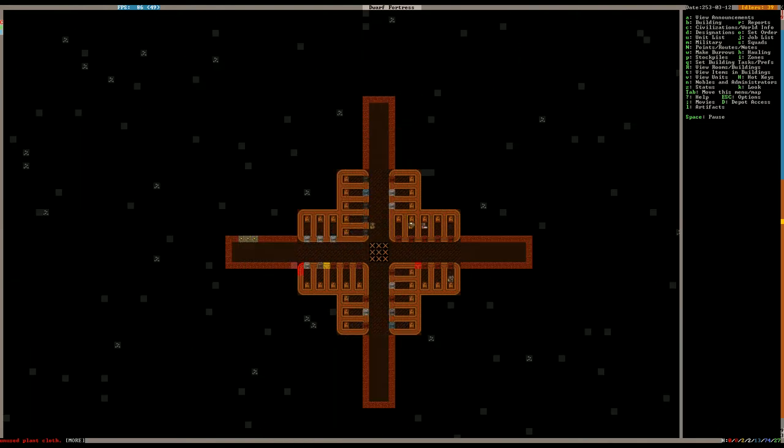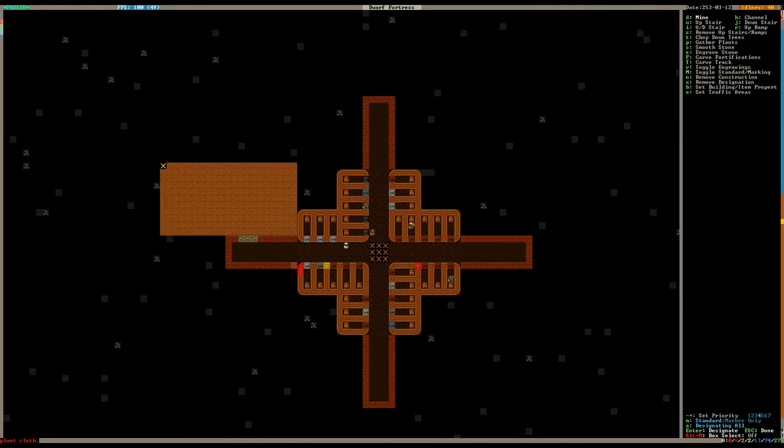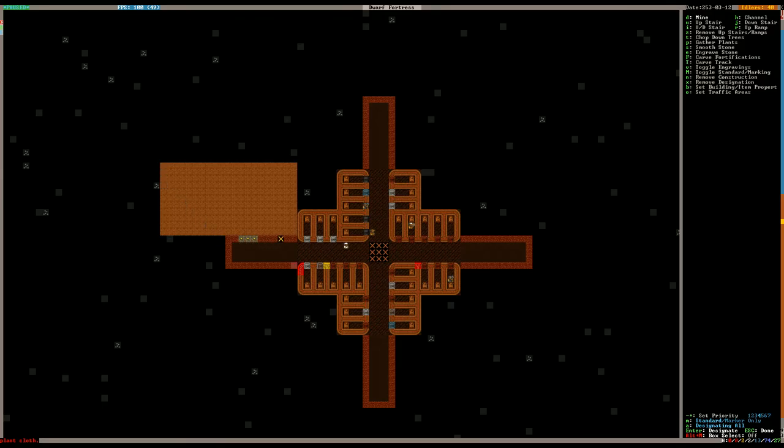I remember what we were going to do now — look at that cluster right there. We were going to make another kind of meeting hall here. So let's make it pretty big — 10 by 15. We'll have it open up here and here, and let's do something sort of fancy. Let's make some designs here — I like little designs like this. What I would do is set statues in those four corners or something like that.